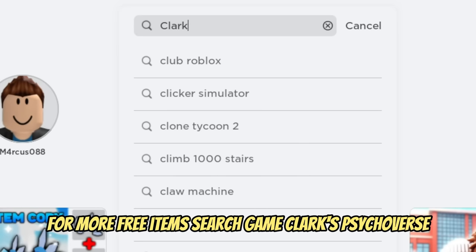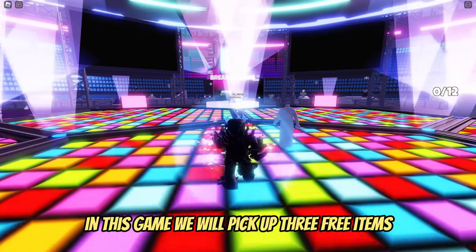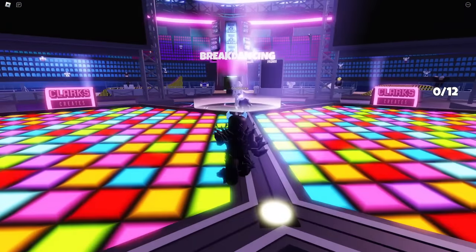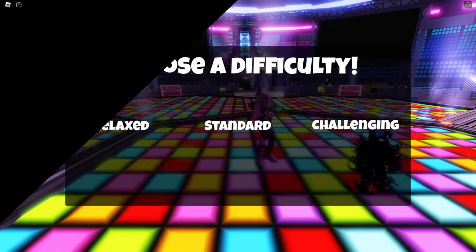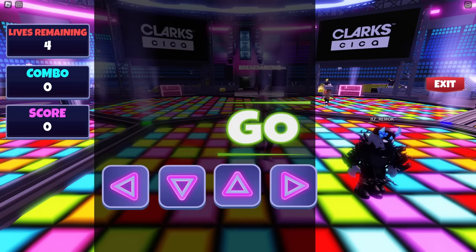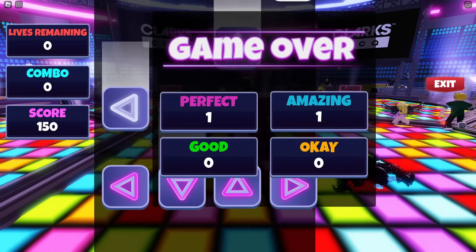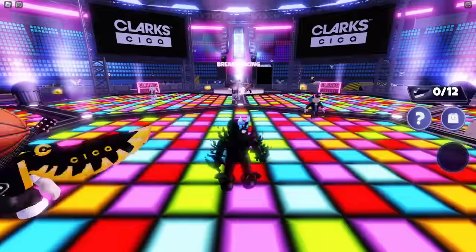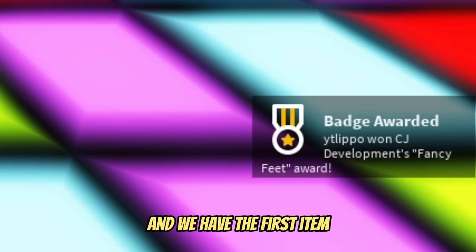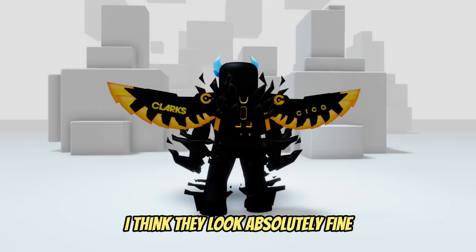For more free items, search game Clark's Psychoverse. In this game, we will pick up three free items. First, you need to go to the breakdance section. Here you have to play three games, and it doesn't matter if you screw it up — just play three games quickly. And we have the first item. You will get these golden wings. I think they look absolutely fine.